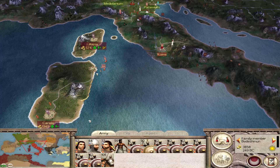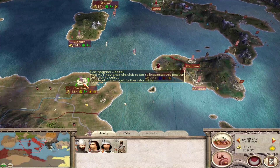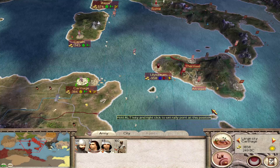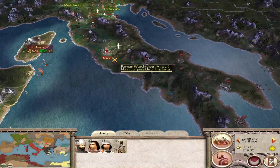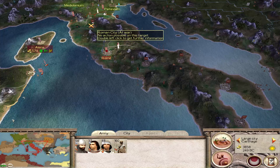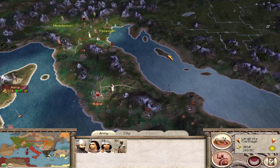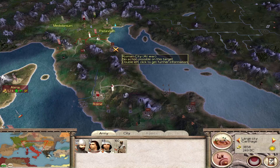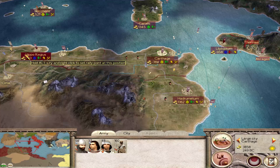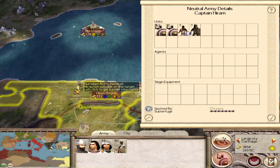Of course they are getting bonuses on this difficulty setting. We have some Roman ships up here that we're chasing down, and we're going to try to build up another army. As we've sacked these two settlements, they cannot recruit any good troops from here for a short time. So that's going to be our new strategy — sacking their settlements and reducing their capability to fight.